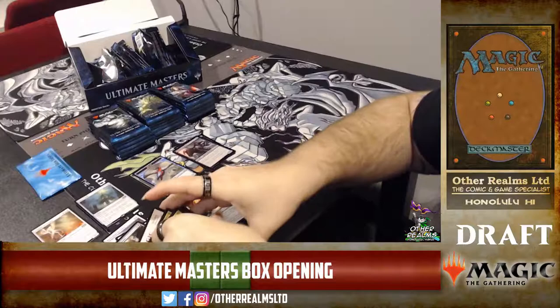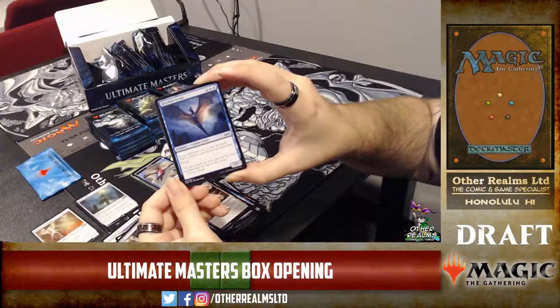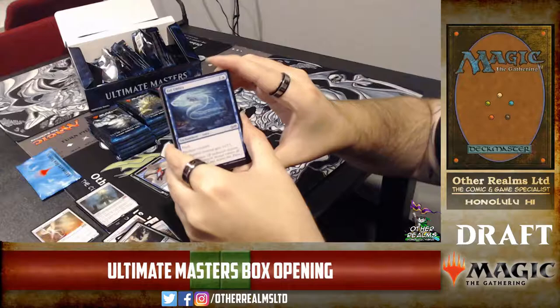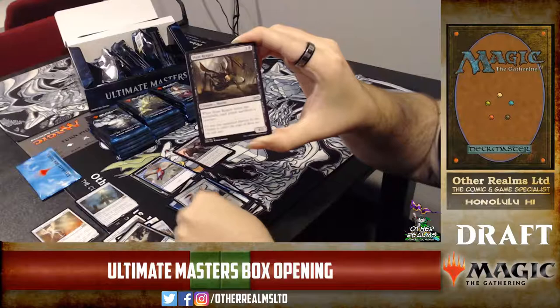We got another Deranged Alchemist — Terramorphic Expanse — Stitch Drake, that's a pretty sweet one: three-mana 3/4 flyer, exile a creature from your graveyard. Totem armor Umbras are super sweet in limited. Slippery Boggle is reprinted, so you can play Boggles in Pauper — you can draft Boggles! That's pretty dope.